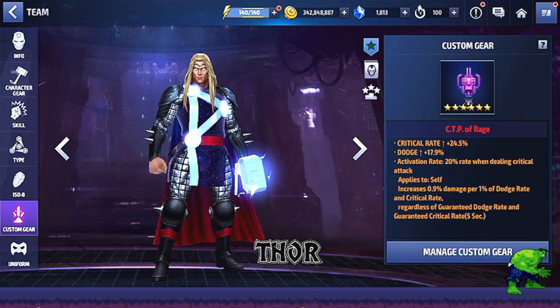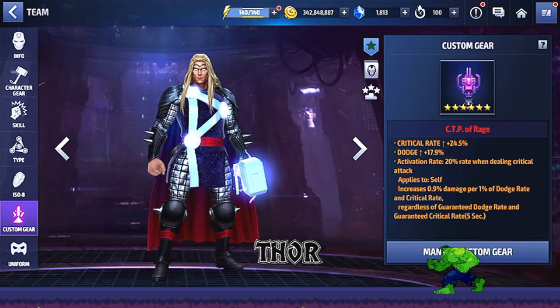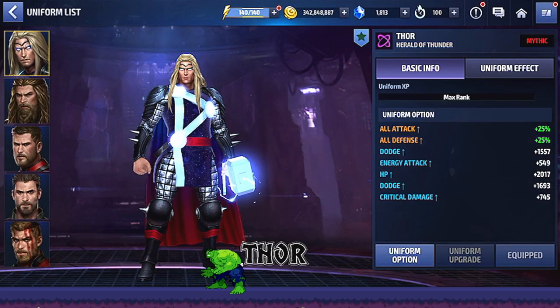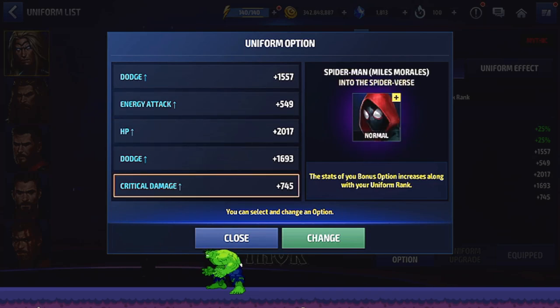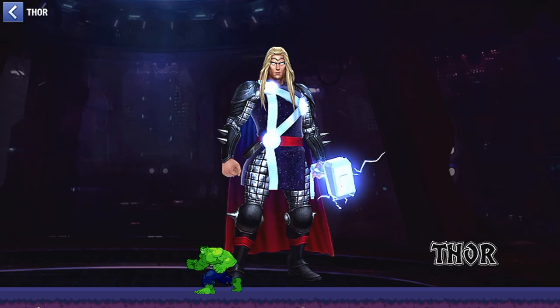Feedback from my alliance members and other players is that when you have 10% pierce on your account, a CTP of Judgment will actually do more damage for Thor than CTP of Rage. So take a look at your cards and see how much pierce you have to decide whether Thor is a good character for your tier 3 selector. He does have a mythic uniform — those are the uniform options — so let's jump into the action and rock and roll.